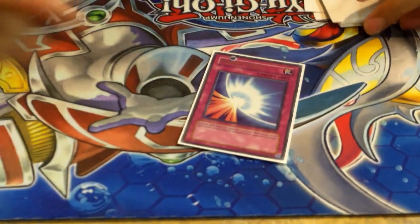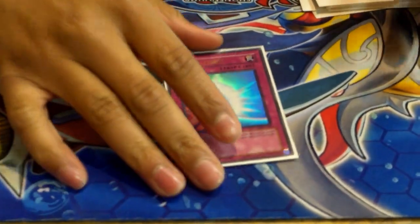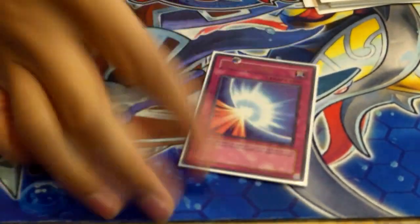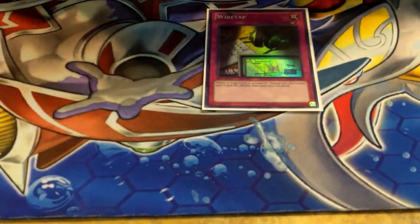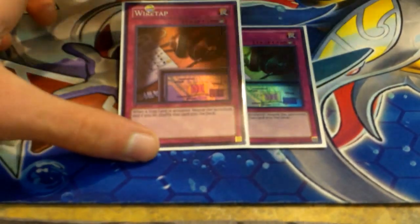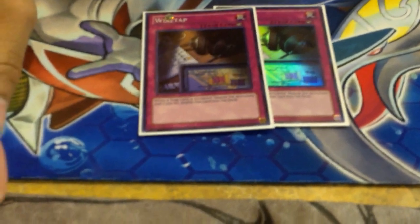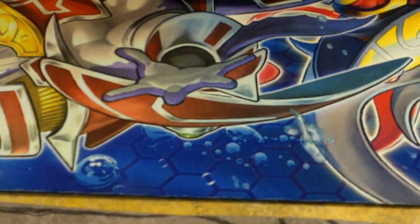We've got one Mirror Force. It's actually not supposed to be in here — I had one more spot so I was just like why not Mirror Force for the rogue matchups. Double Wiretap — this used to be in the main and then you took it out for the Night Beams. You were originally siding three Night Beams. It's just too slow for me personally.